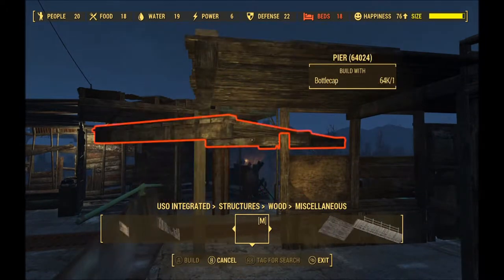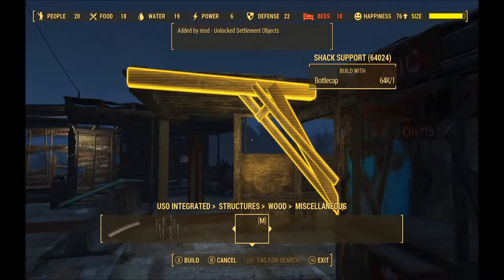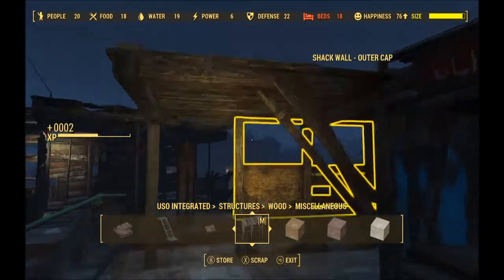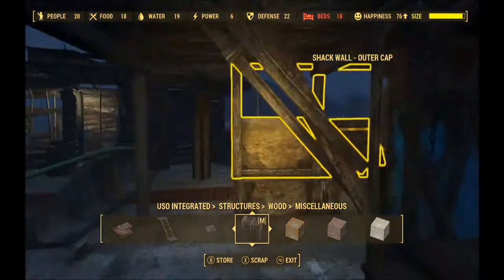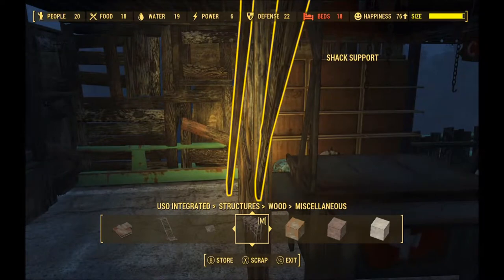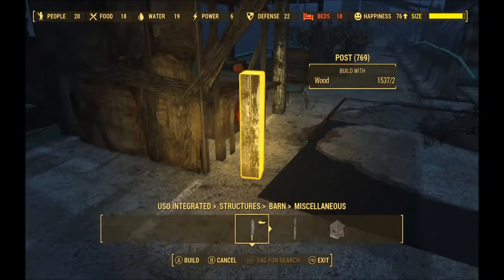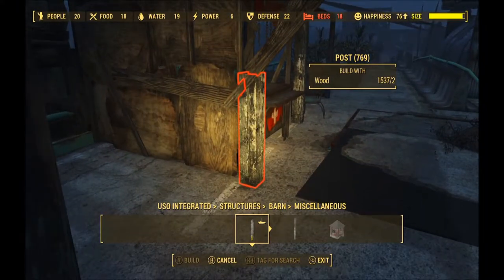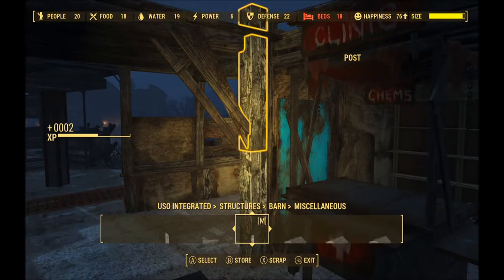I was quite pleased — the little supports that you get for balconies and upper floor stacked floors clicked straight in on this floor. I was well happy with that. It's really helpful when things just click straight in without hassle. I thought I'd use a post from the old barns, and that went in pretty easy as well.